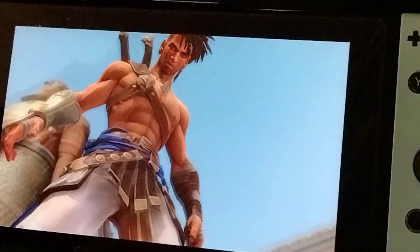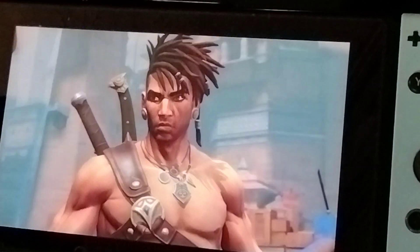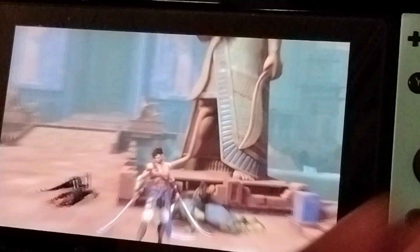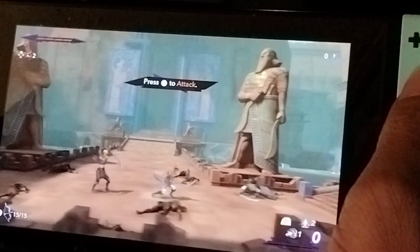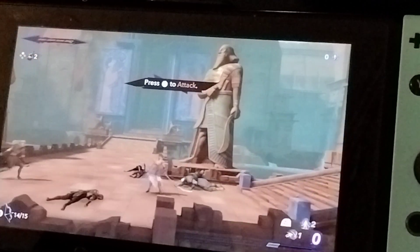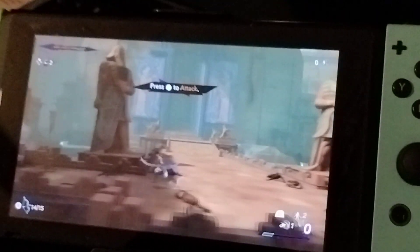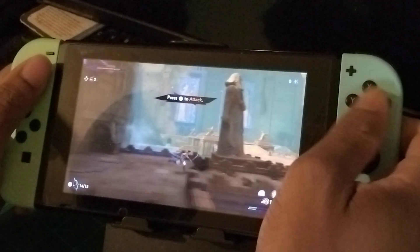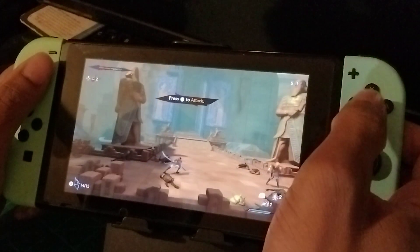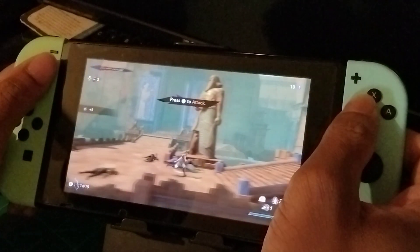It's been a minute since I played Prince of Persia. Oh snap, what do we have here? Here we go, let's get it — we go to war. Gotta press Y to attack. Let me zoom out — getting my butt beat a little. There we go. Let me go pick up those drops — I know that means something.